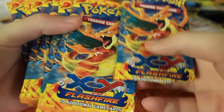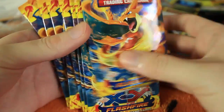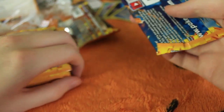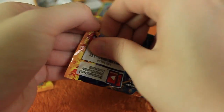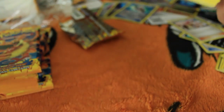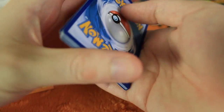Hey everyone and welcome to another Pokemon card video. This is part three of my second Flashfire Booster Box. Today we're going to be opening the nine packs from Mega Charizard Y. Trying to complete this set — we've gotten four cards that I've needed so far. None of the Ultra Rares or EXs have been things I needed, but I've got four of the Reverse Holos I still need. We still have 18 packs to go, so there's still plenty of chances to get more stuff.